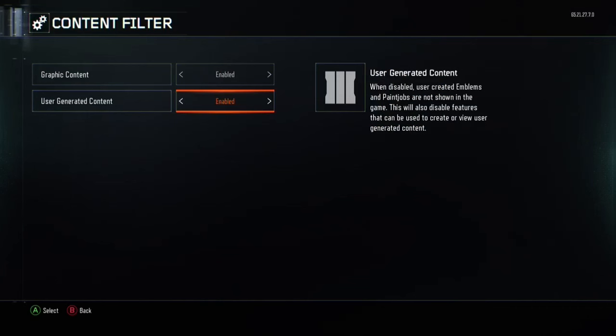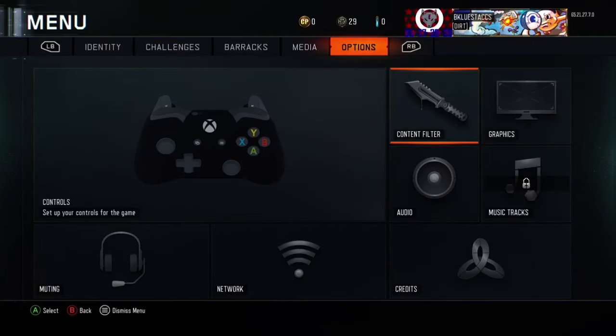Go to Content Filter and you're going to enable your User Generated Content. When disabled, user-created emblems and clan tags aren't shown in the game. So this will enable features that can be used to create and review user generated content. It's a real easy, real simple one-two process.